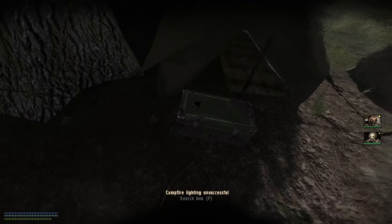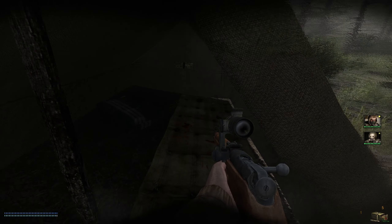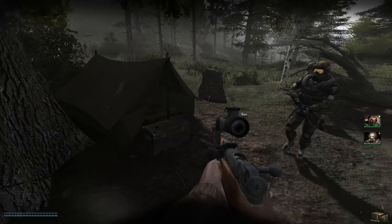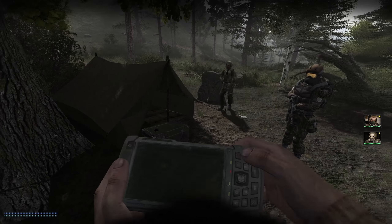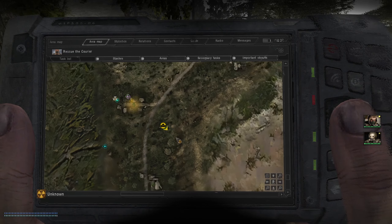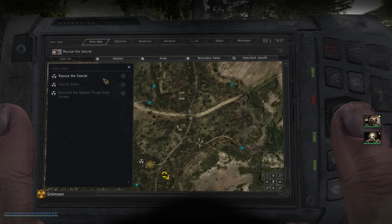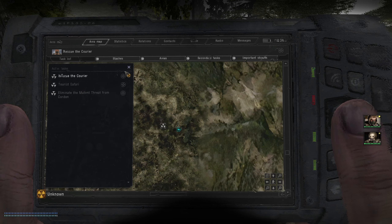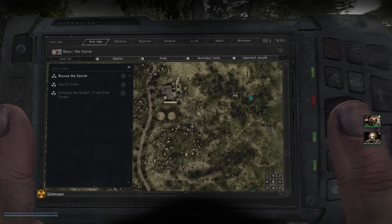I didn't mean to try and light that — didn't even know I had matches. Wow, that's a lot of slugs. We got nothing in here. Where is our next destination? Magical PDA says rescue the crew — really? And they want us to go all the way up here. I don't know about that man — seems like a long way to go.